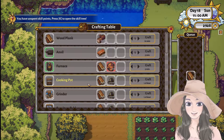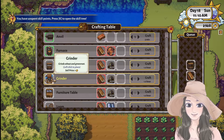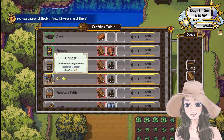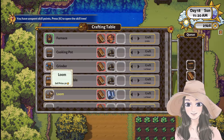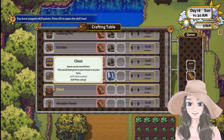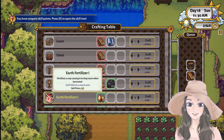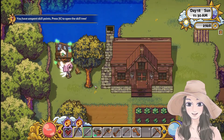Let's make the cooking pot. Also the grinder — grind suite and green root. Then the furniture table. I'm excited for the loom too. I think we can make boats with it. And a chest — though I don't think we need that right now.